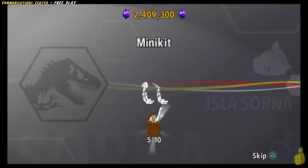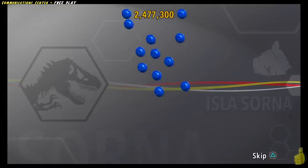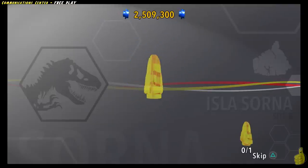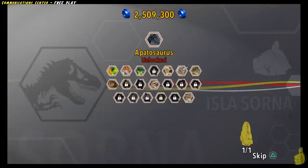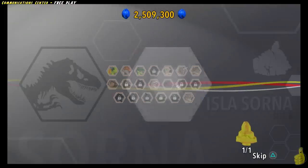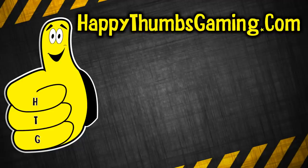We got the True Survivor. We got all ten minikits. What dinosaur is this? Oh, I know which one that is — I would have totally got that wrong. I would have not called it that. It's a Veg-a-saurus though, yeah? I'm pretty sure. We got the True Survivor, we got the minikits, a couple gold bricks for doing that. The return to the island flashing light just means one thing: it's time to wrap up LEGO Jurassic World Level 9, Communication Center Free Play! We got all the collectibles.